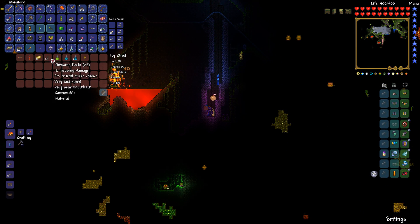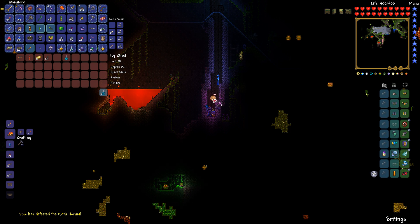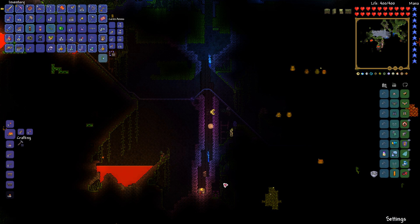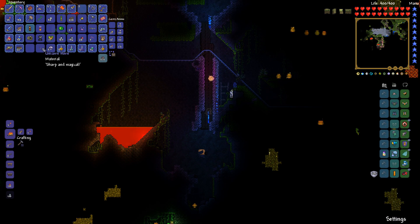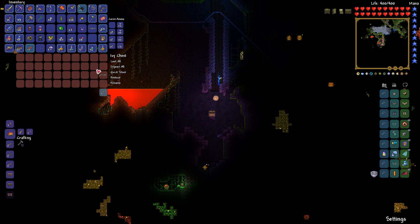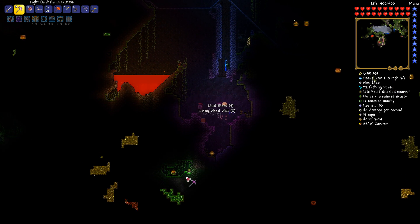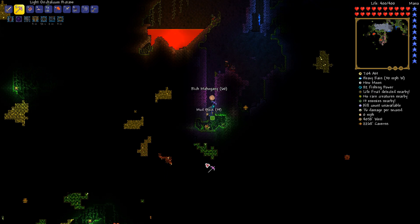Did I explore this yet? There's one of these big trees here. I left the chest. What we're looking for is a Staff of Regrowth, which is in these chests. Somehow I've managed to go my entire way through this world without finding one. I found multiple of these tree things, I just can't get what I need. I have not managed to get it on numerous occasions after finding these things. Kind of sucks.